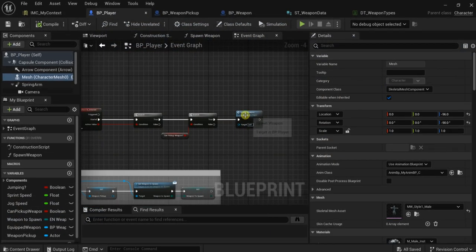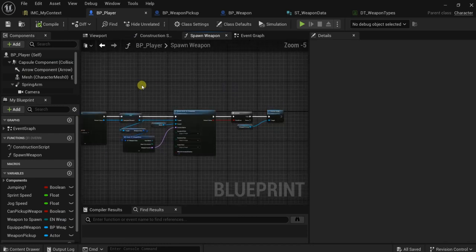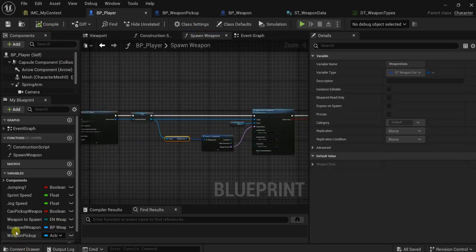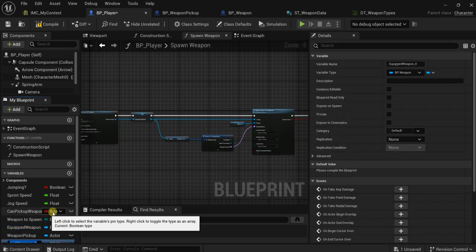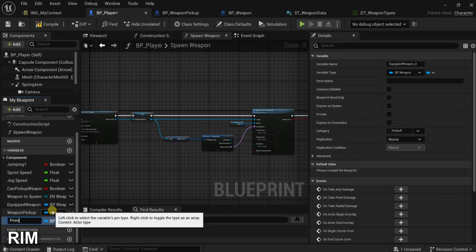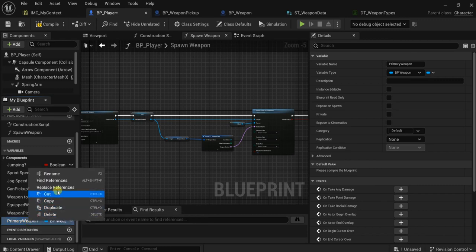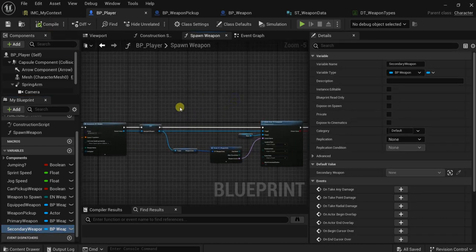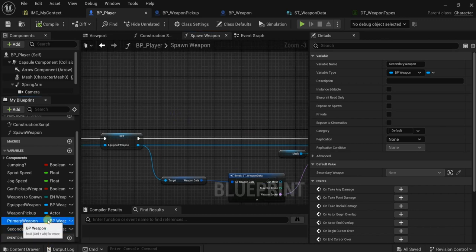Let's go back to our spawn weapon function. Here we want to add another variable — let's duplicate this for co-op. Let's call it primary weapon, and duplicate it another time and call it secondary weapon. Now since here we do not have any weapon, when we spawn the first weapon we make this one the primary weapon.